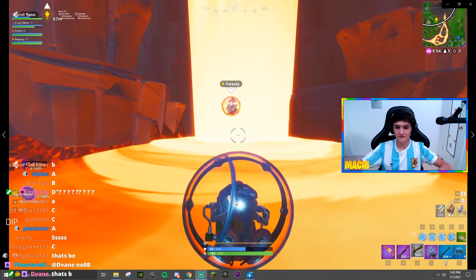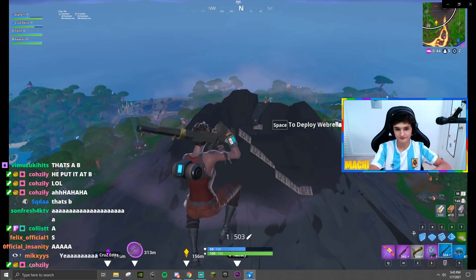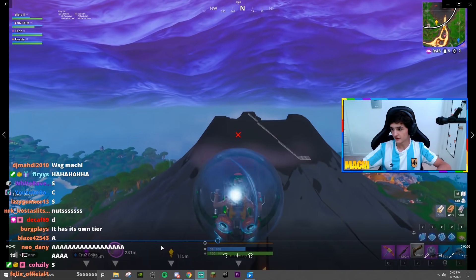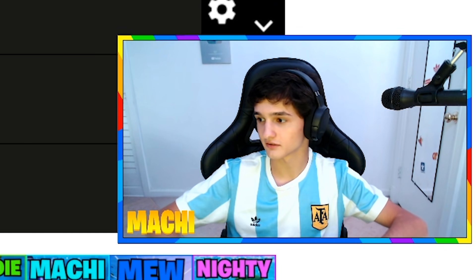Next up we got — are you a true Monchi fan if you haven't seen this shot? The dip volcano baller shot. Just nothing to be said. I think this is an S tier. It has its own tier. That means it's an S tier because it was the best shot of chapter one. I just have to put it at S tier, no questions asked.